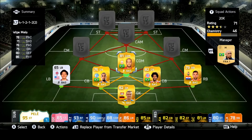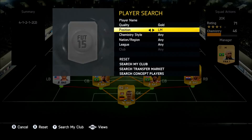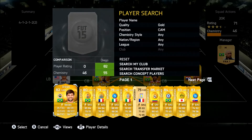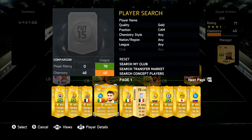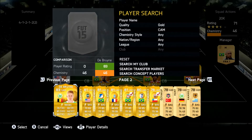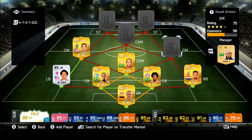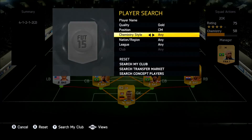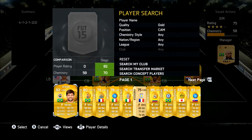The defense is really solid. It's got Clue, who's a really good silver — you can use any silver or bronze American in the MLS. Santana and Dante form a really solid partnership with pace, defense, heading, and good work rates. Surinah is a really good right back with well-rounded stats: 72 shooting, decent passing, and obviously good defending and pace.